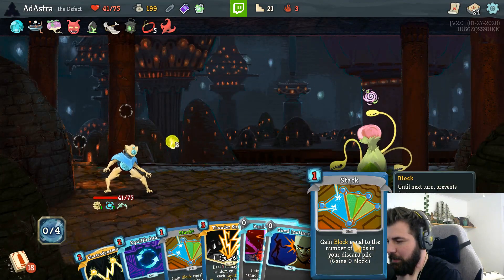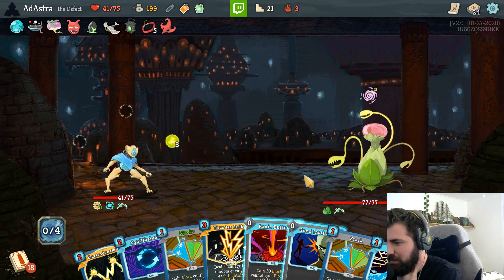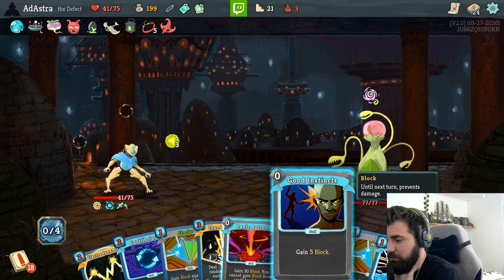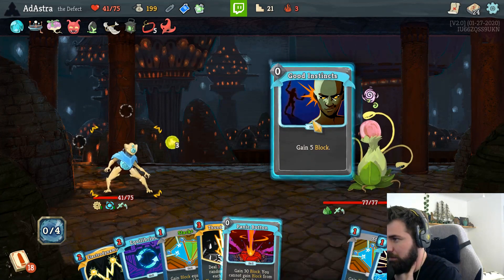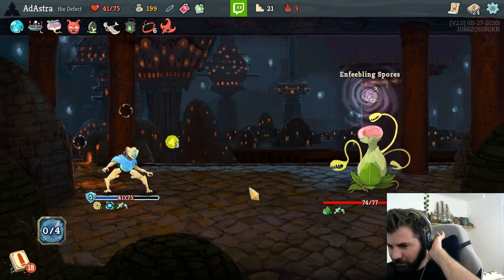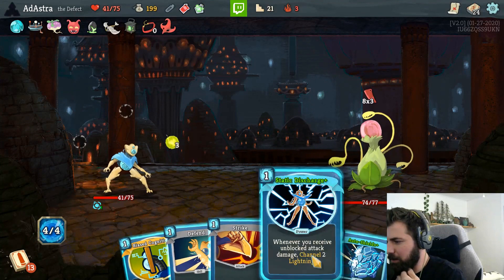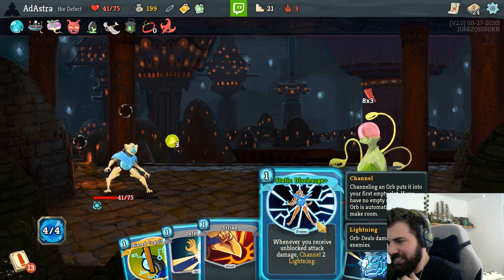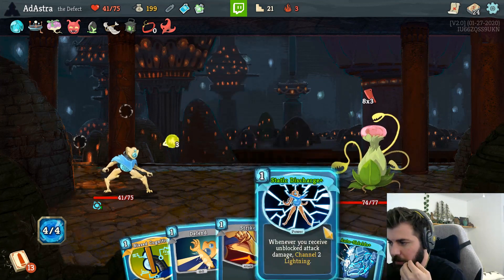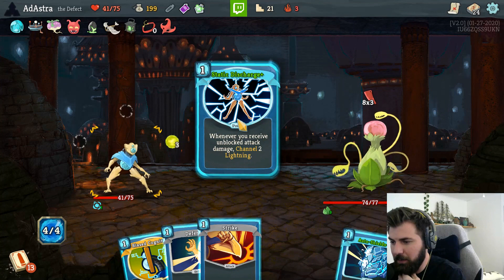Okay, now what else can we play? That's pointless - I can only play one more card. Is there any other card we want to play? No - there's really nothing, so we'll just play this for the fun of it and end our turn. That was interesting. We don't have to play bias cognition twice because we're still going to draw normally, so there might be a better card - oh, like playing static discharge twice! That's what we want to play twice. Wait, no - playing twice doesn't do anything for us there. So yeah, static discharge is what we want to play twice.